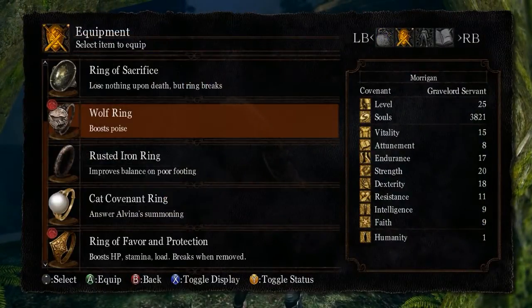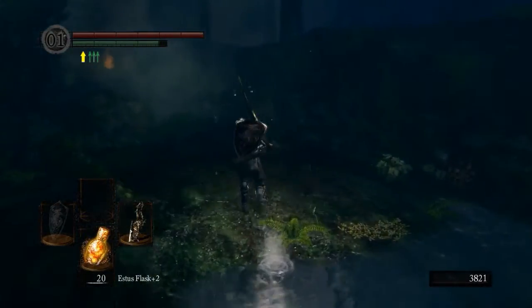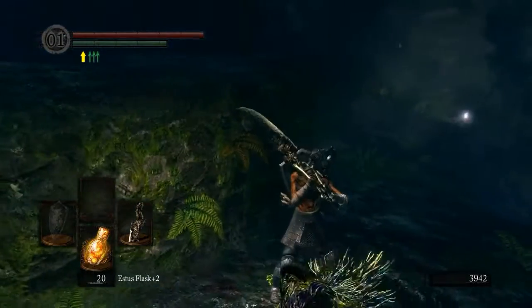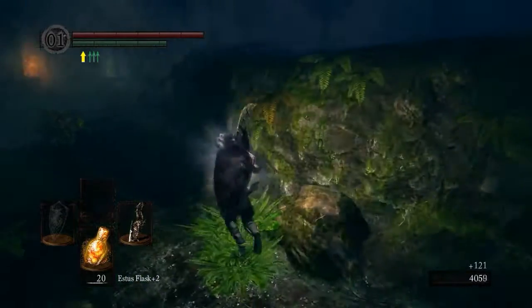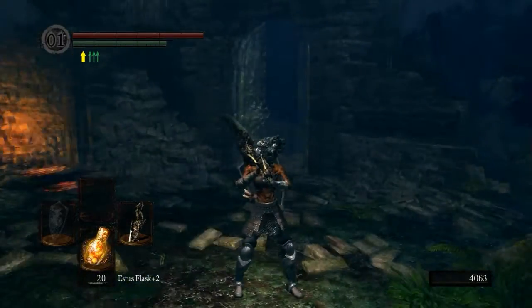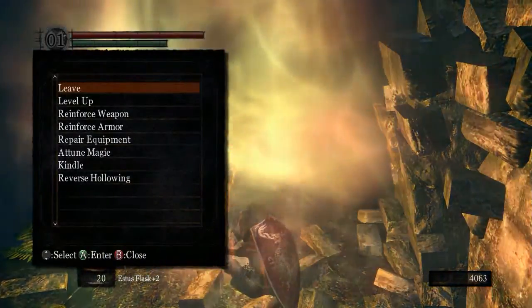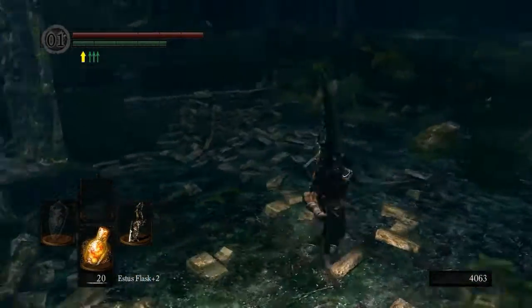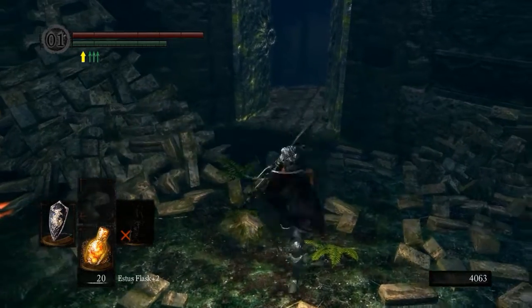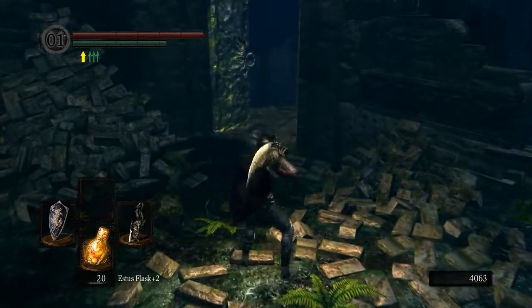For now we want to continue with our fast roll, so we're going to run and jump off the edge here — and we're right back where we came in. Guys, beginners: at this point in the game you're probably not going to have enough strength to one-hand this weapon effectively, so learn how to two-hand it and go on the offensive. When you're two-handing you don't want to play super defensive, because blocking with a weapon is not nearly as effective as a shield. New players often try to block and then swing, but it's hard to remember to switch to two hands and then attack.